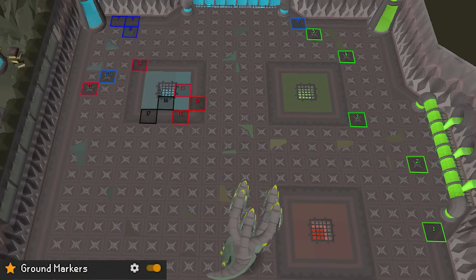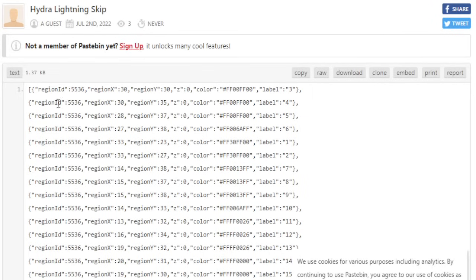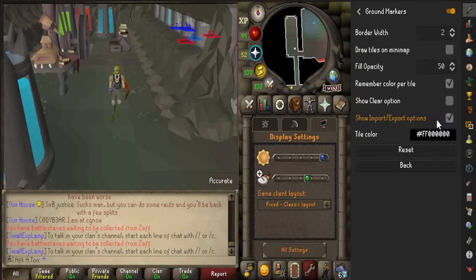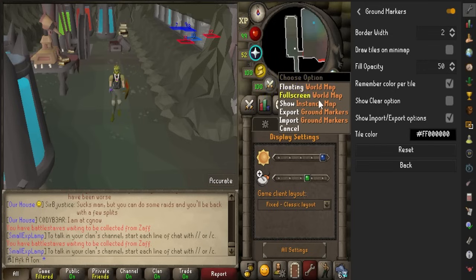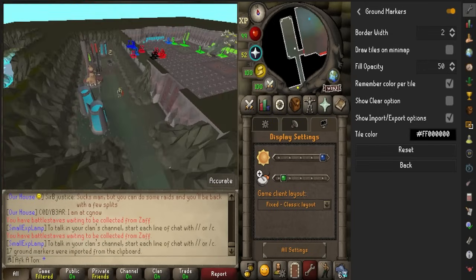Also, a very helpful tool is going to be the Runelite ground markers that I will have linked down below. There are two different pastebin links — all you have to do is copy the pastebin, then go ahead and import it into your Runelite client via the globe on the right hand side and just right-click that.